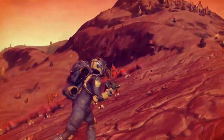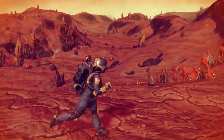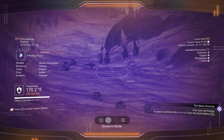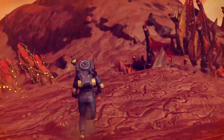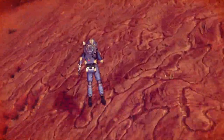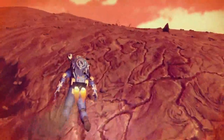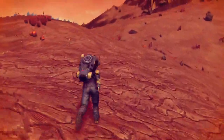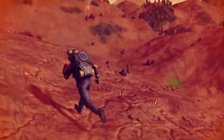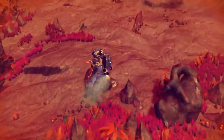Heading over to that peak to take a look around — not seeing much over here. I'm curious how much I'm going to get out of those glowing minerals. If I keep them in their current state, they occupy one space in my inventory rather than 15 or 16 separate spaces.